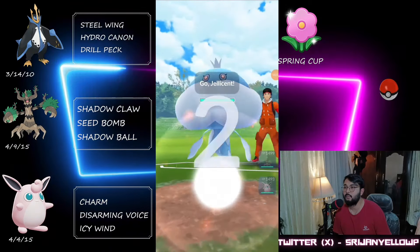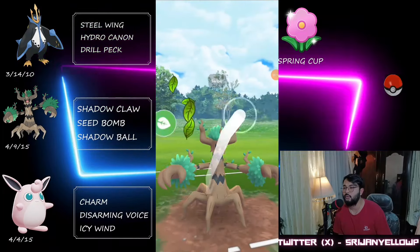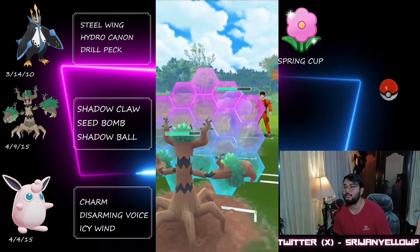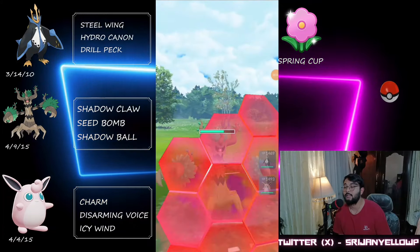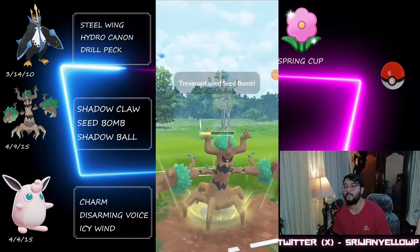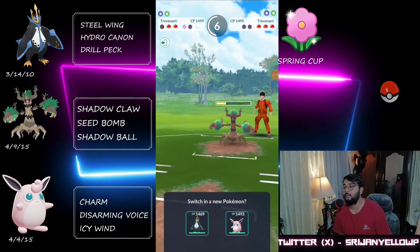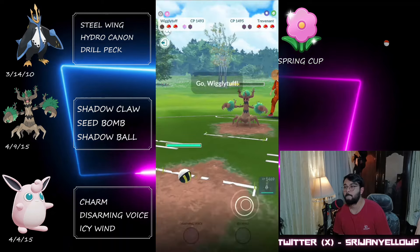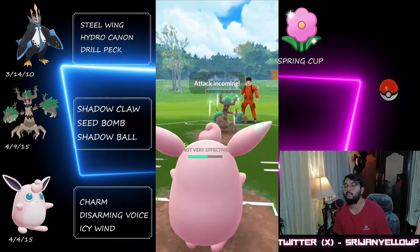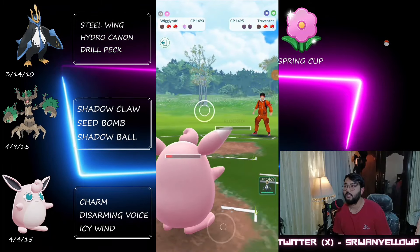Moving on to another game — we've got a Gallade lead. We instantly swap into Trevenant because we've got two good answers at the back against Gallade. Trevenant still takes damage from their ghost moves — Hex and Shadow Ball. We are even on shields and they take one of our shields, then bring in their own Trevenant to mirror ours. Unfortunately they farm us all the way down with just one shield. They're no shield now and we've got one shield left. I come in with Wigglytuff — a better option since we resist Shadow Claw.